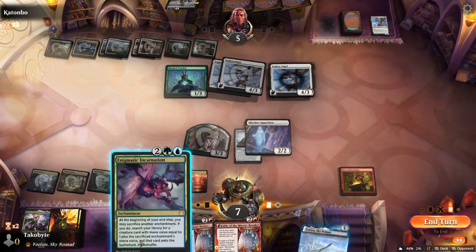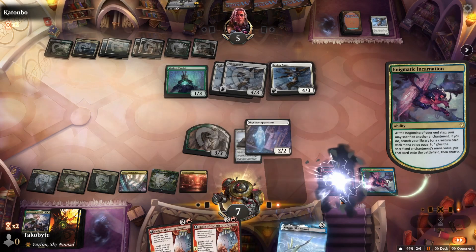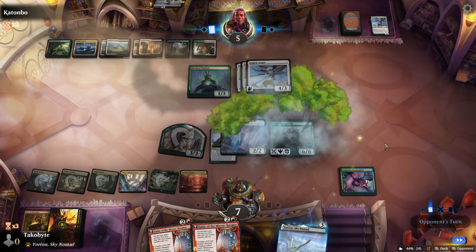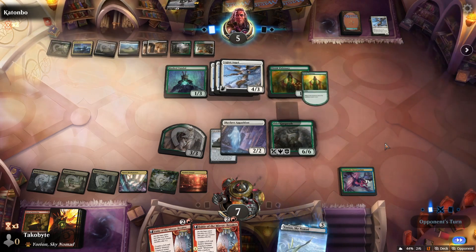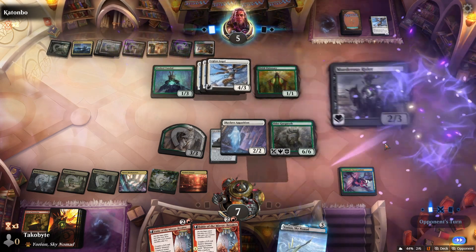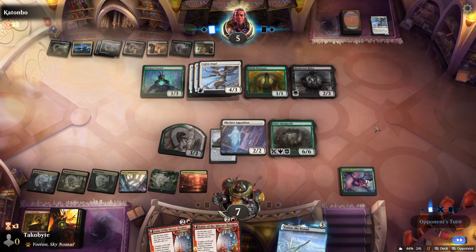Fire's Invention into Enigmatic, get the Elder Gargaroth. So now when they attack we go up to 10 and then we take 8 damage. This is scary — if this Elder Gargaroth ever dies, we just lose.